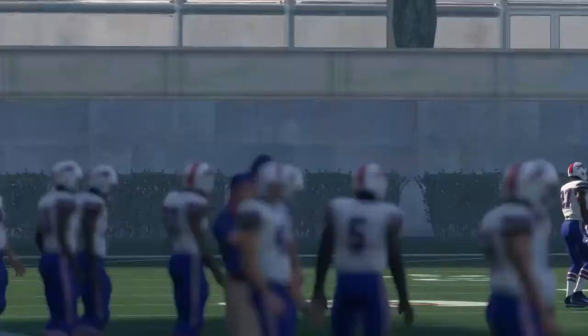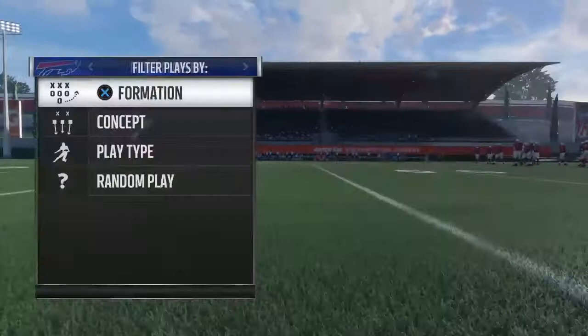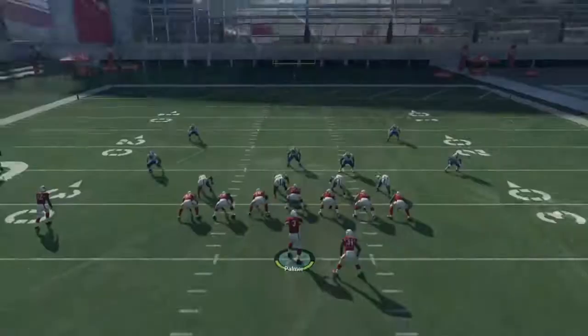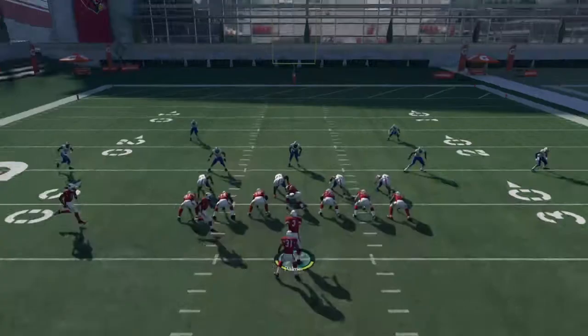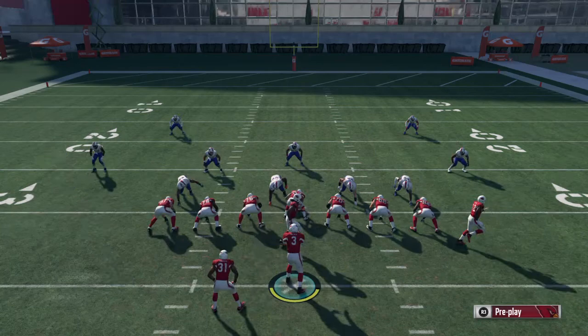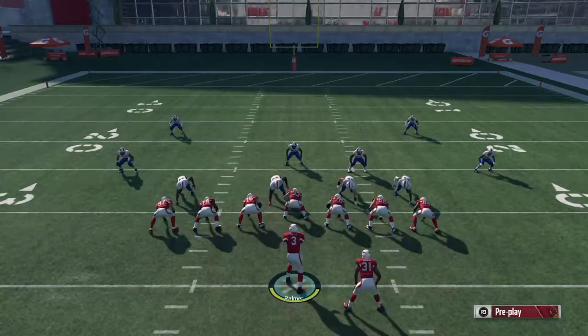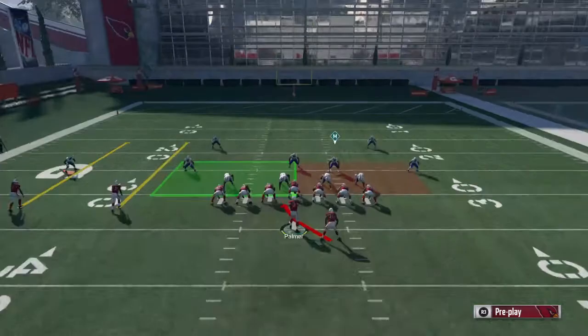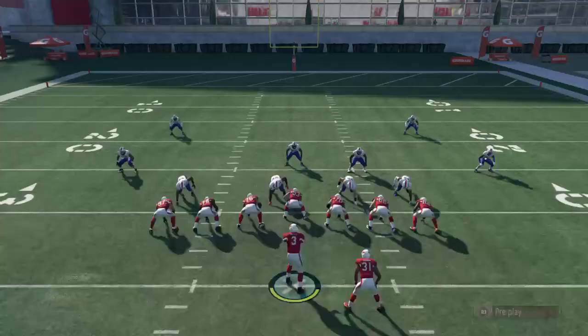Now I'm going to show you my number one run out of this book, which is the run this play audibles out of: Inside Zone. If you bounce to the outside and then cut upfield, it's 10 yards every single time until they start usering it. Bouncing outside in this game is better than going up the middle, mostly because receivers will hold their block longer than they probably should. On head-to-head I get 10 yards — see how that receiver held inside and I went right around? You can just spam that all day on head-to-head and it really, really works. You can also go inside but it's just not as many yards.